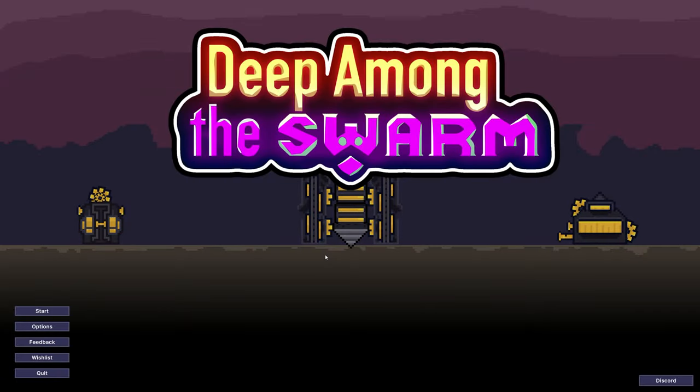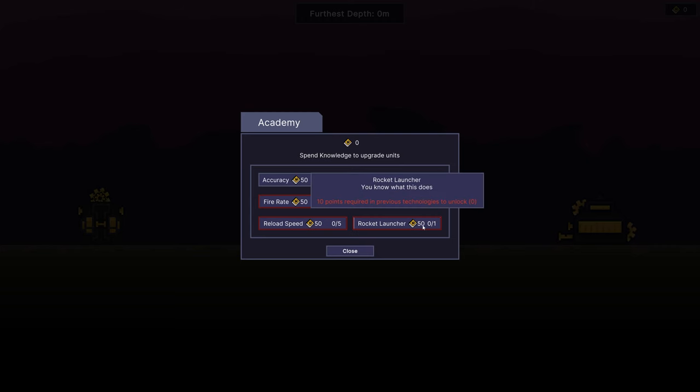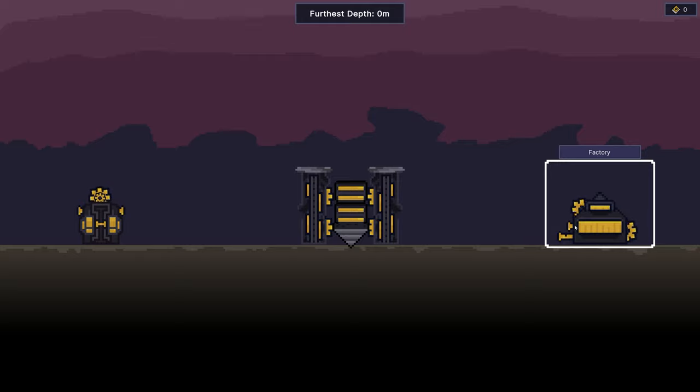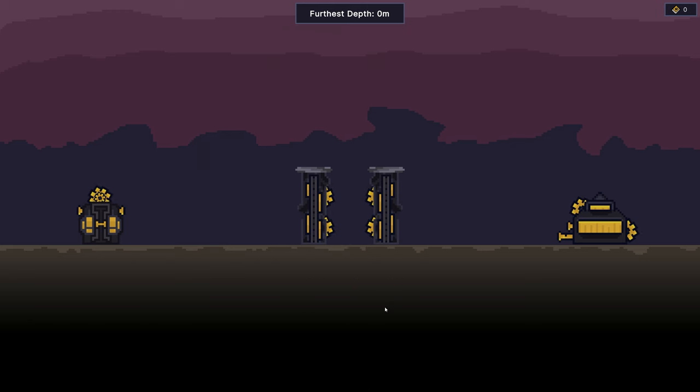Hello everybody and welcome back for another game we need to try together. Today we are going for Deep Among the Swarm — a real-time strategy roguelite where we will be diving down into the earth to get some material. Let's start the game and see how it goes. We got Launcher, Academy — this is the meta progression — and the Factory. Knowledge gained can be used to purchase upgrades in the Academy and Factory after the run.